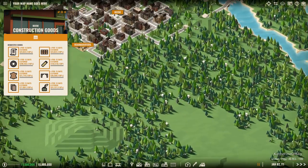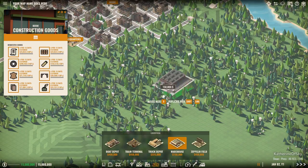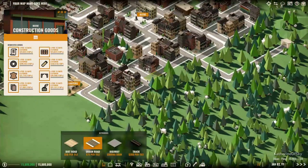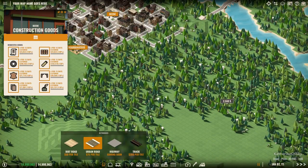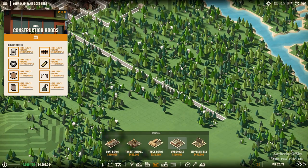We don't need any water, so we just need to make sure we have an area near trees. Now this is very important: first put down your warehouse. I've tried it without putting the warehouse down first and that didn't work very well - sometimes it worked, sometimes it didn't. This is a brand new feature so we can expect some weird issues here and there, but by and large it is very fantastic. So first of all we're going to put down our warehouse.